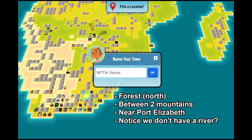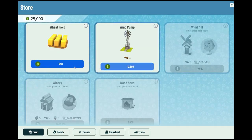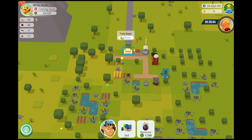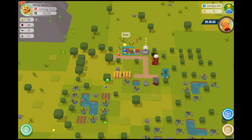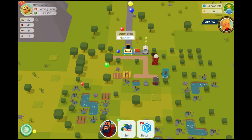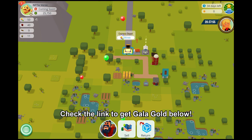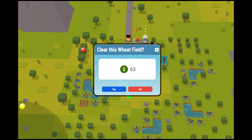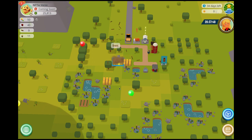First thing is to plant wheat fields. Then we changed our depot to our Express Depot NFT. Express Depot is available when you sign up for Gala Gold — check the link below. Always remember to change to Express Depot; if not, you will not get your town coins.